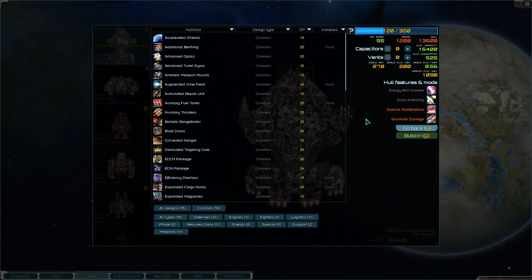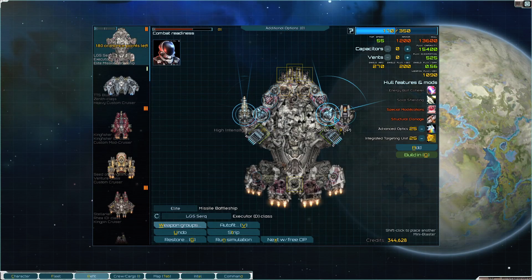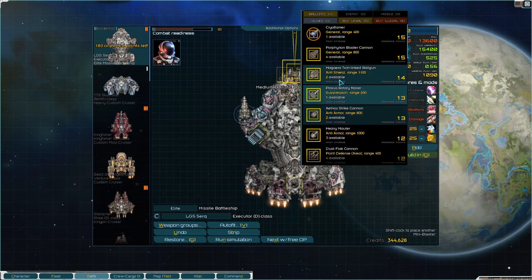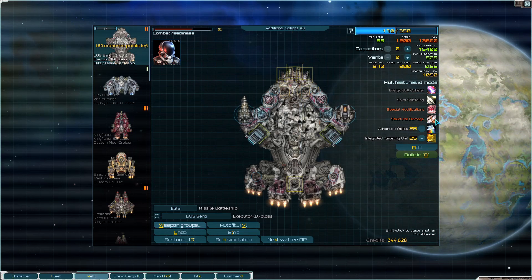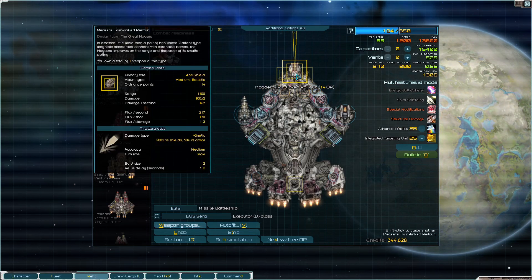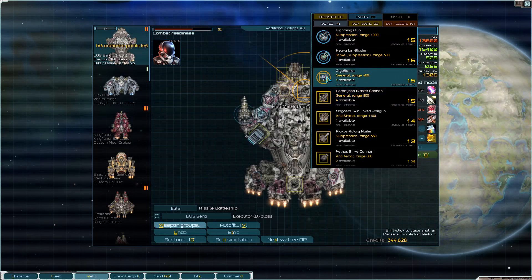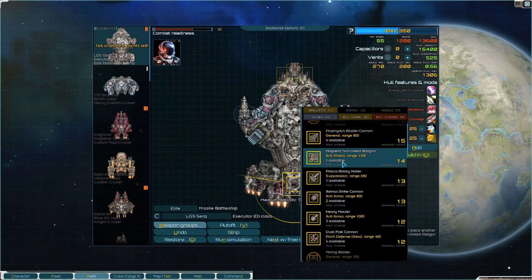Planning on staying at really long range so not putting short range weapons on the front. 900-1000 range for most weapons, this one is 1100 range with ITU, advanced optics - it's anti-shield so that applies some pressure. Heavy maulers at a thousand range in the medium hybrid turret, flat cannons at the back.